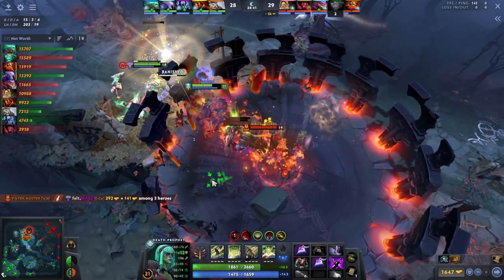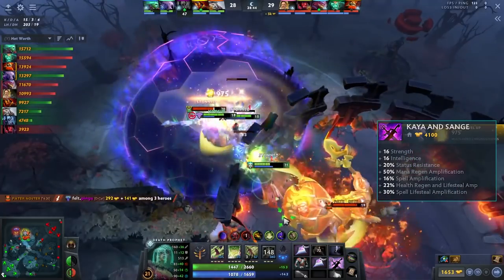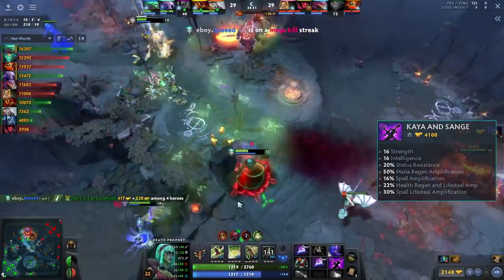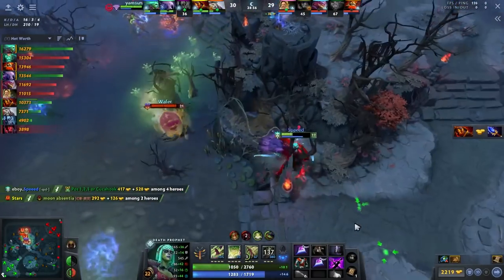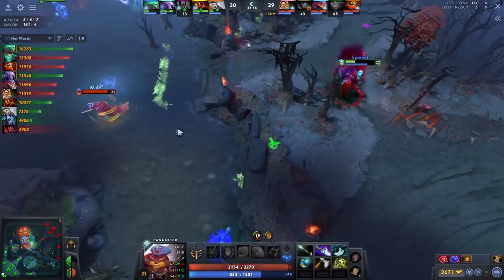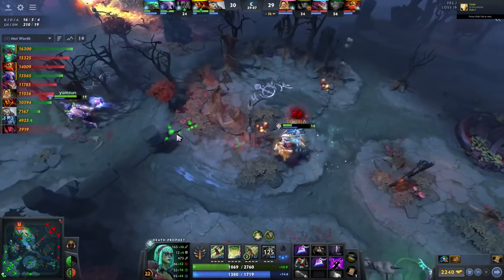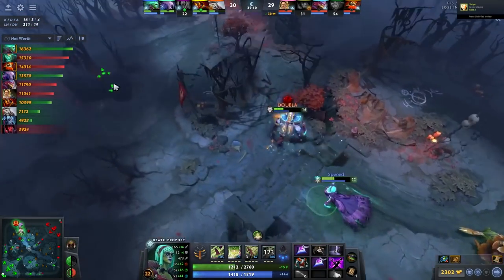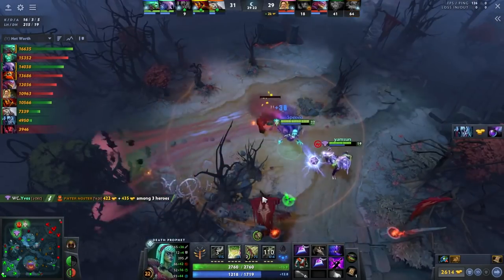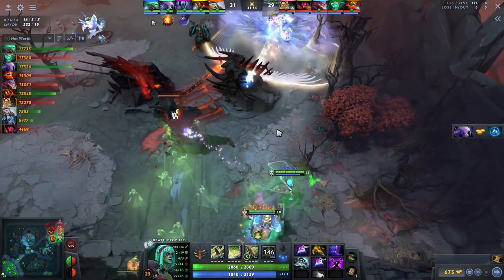The next fight breaks out. I get hit by a two-man spear but it doesn't matter - this is why I like Kaya and Sange, the status resistance is great. I walk into Chrono - classic - but I'm just too tanky at this point. I had Spider Legs earlier, which is a great item on DP for kiting. One tip: if I have three or four Spirit Siphon charges and I'm half HP or below, I'll siphon a large creep for two or three hundred health, which can be the difference between surviving a burst.